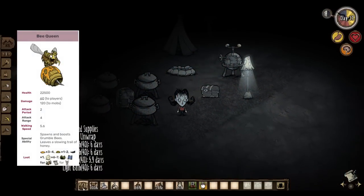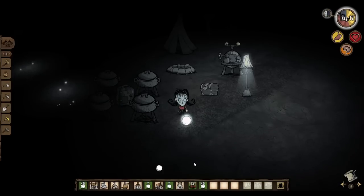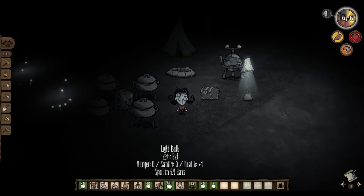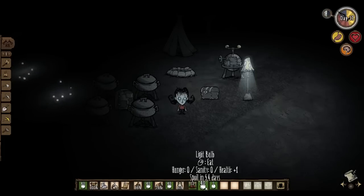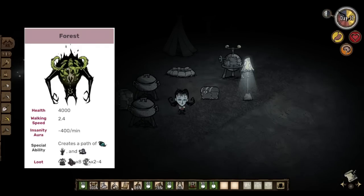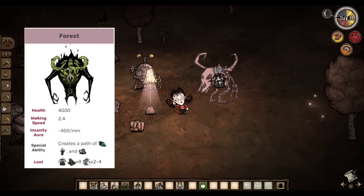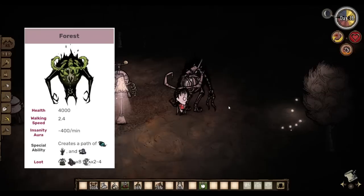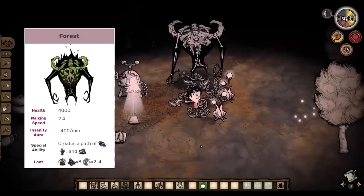Plus, even after you get bundle wrap, you still have to use a rope every time you open it, and if you have a lot of other things bundled, remembering which one contains the light bulbs can get a little annoying. A more innovative approach is to summon the reanimated skeleton every time you need more light bulbs — when you summon it on the surface, it'll walk around and spawn both light bulbs and glow berries, so just pick the light bulbs as they spawn and you won't be forced to take a trip to the caves.